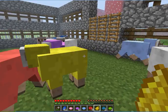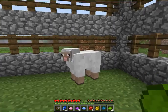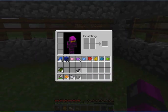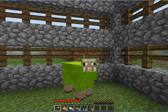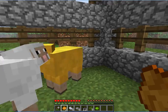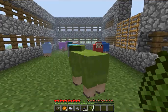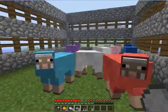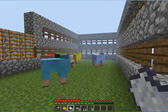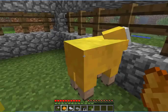Don't be begging to be colored. I know you want to be a colored animal. Get all these out of here. You should be green, and you should be green. You should be black, and you should be gray, and you should be light gray, and you, sir, our last sheep, shall be orange. So now we have a pen full of colorful sheep.